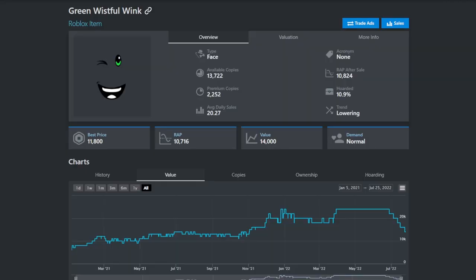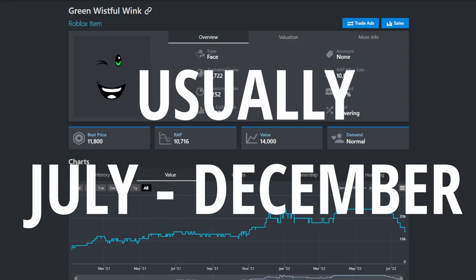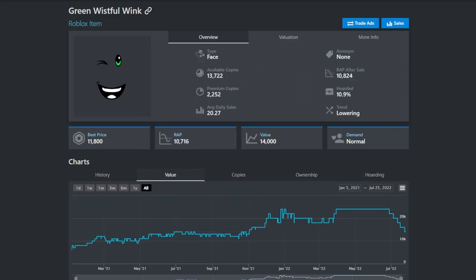Right now in Roblox trading we are seeing the start of deflation. It usually happens every year around this time where small, medium items, and even big items start to drop. We are seeing that mainly in small items right now, but eventually even bigger items are going to be affected.